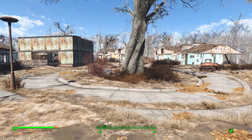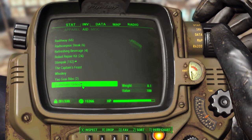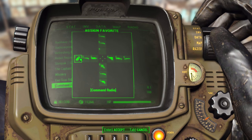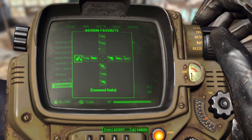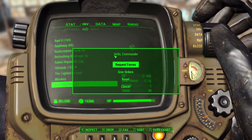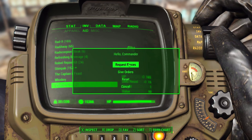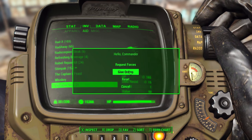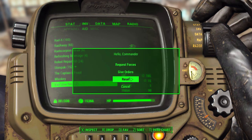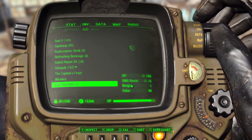Rolling around the wasteland with your own private army is pretty cool, and thankfully easy to use. When you install the mod you'll get a new item added to the aid category which is the command radio. You can either activate it from in here or add it to an action group. Anytime you call in reinforcements or give an additional order you have to go back into this radio, and you'll be brought into the command interface. We have three useful options: request forces, give orders, and reset, plus cancel to leave the menu.